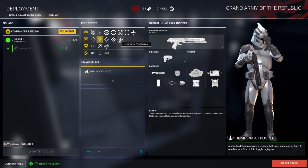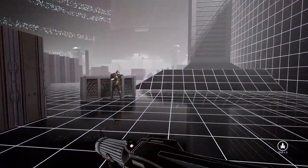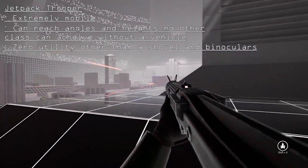The jetpack trooper is the most mobile of all the classes. They have a very minimal loadout providing zero utility, but they have access to the jetpack, which gives them angles of attack that enemies will never see coming.